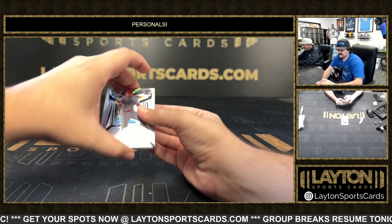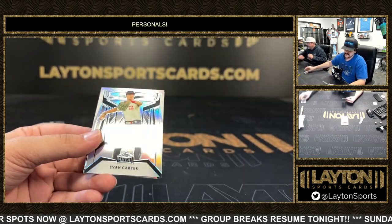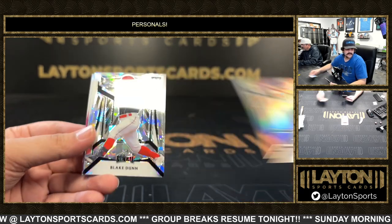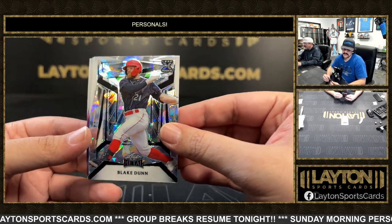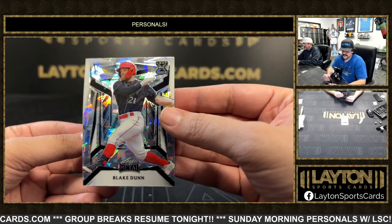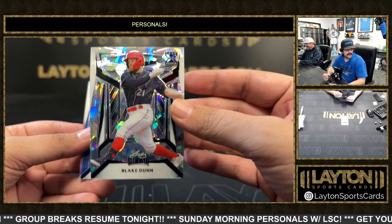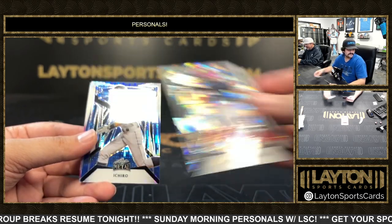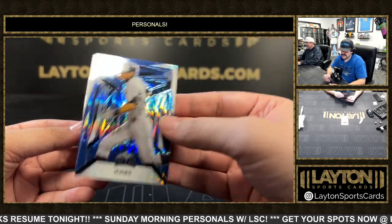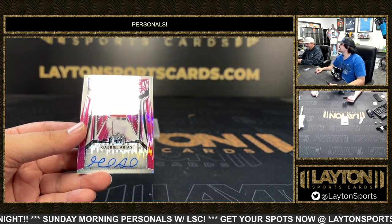Starting off with some base — we have a Sammy Staphora on the base plate, the 189 behind it. We got an Evan Carter base also, the 189, a silver. Can't forget the trash list. Done on the rookie to eight — rookie atomic.